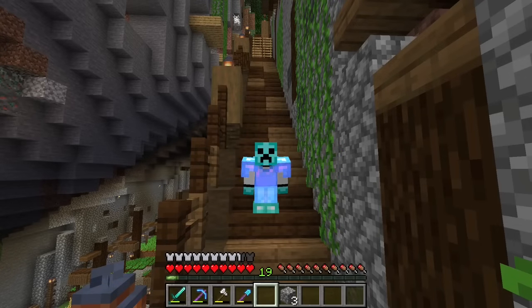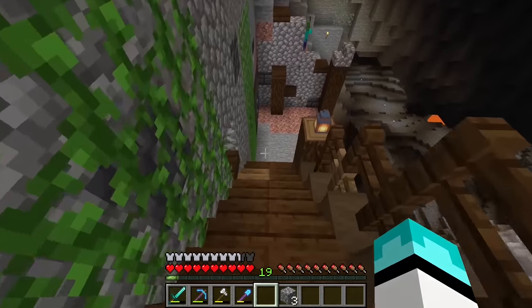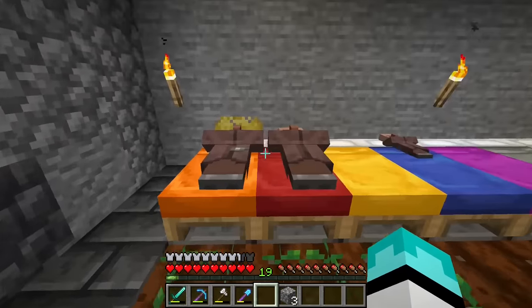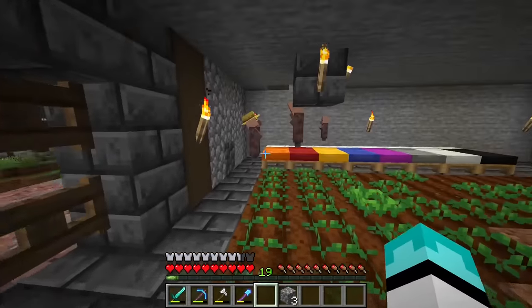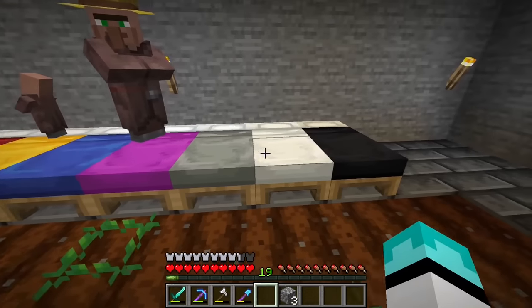I have now transported both of the villagers back to our base and I have made a villager breeder. I was debating on showing the building process, but it's really just digging out a room and getting the two villagers in — that's pretty much it. So we got the villager breeder right here. I have two fence gates so they cannot exit. We currently have three villagers. I basically just placed a composter, got some carrots in here, tossed them a bunch of carrots, and now we have a baby.